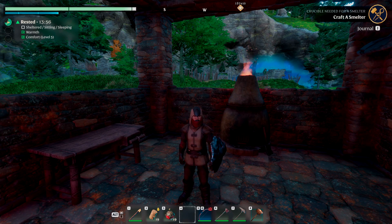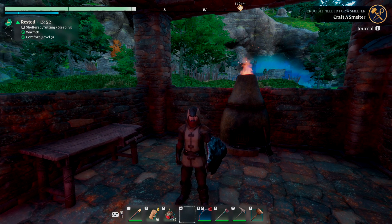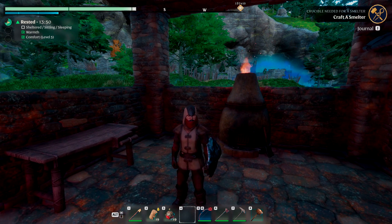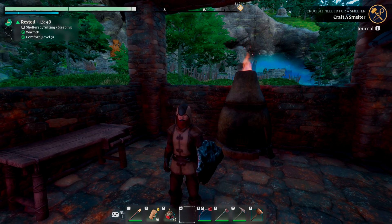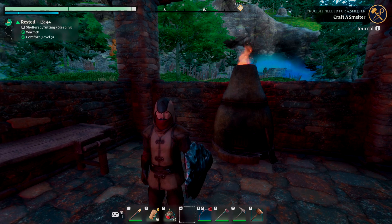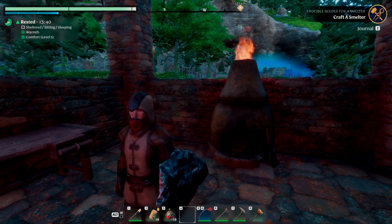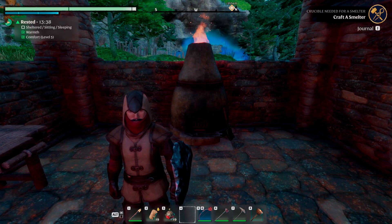Hello, everybody. Welcome to our Enshrouded survival guide. We are talking about how to make the kiln today, which is going to be a very useful production structure, crafting bench if you will, to make mid-game and late-game resources that you then use to make even better things. So let's talk about how we make this, because there are a few steps involved.